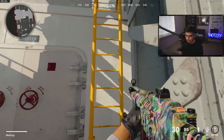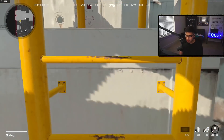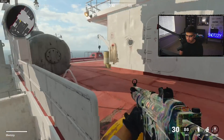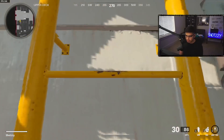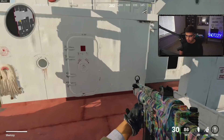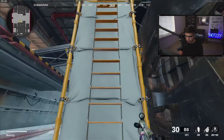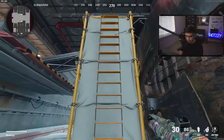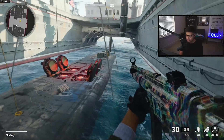Another tip for ladders: this is the normal way to do it — it's pretty slow. The easier and faster way is to jump and then jump again as soon as you grab it, and you'll get up there really fast compared to just normally climbing. You can do it on that ladder and this one too, but on this one you have to go about halfway up first — you can't jump right away or you'll just fall off. Jump halfway and then you're good to go.